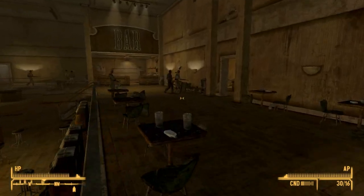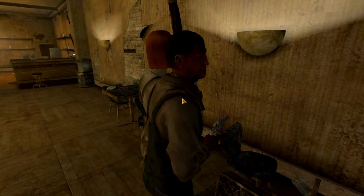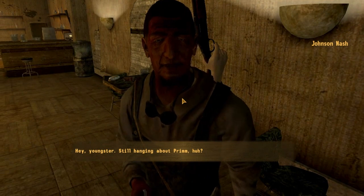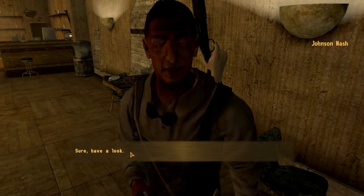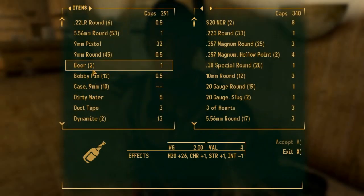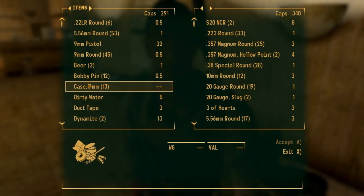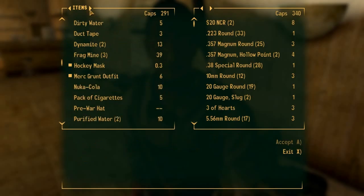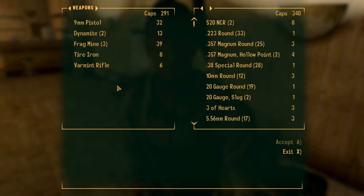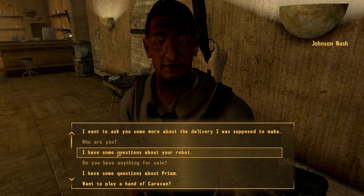I could sell that to the old man, if I can find him. There he is — Johnson Nash. Let's just sell that to him. Where is it? Combat knife. It's all alphabetical. Let's just go to weapons. Why can't I sell it to him? Can I not sell him back his own items? Whatever — okay I'll find someone else to sell it to.